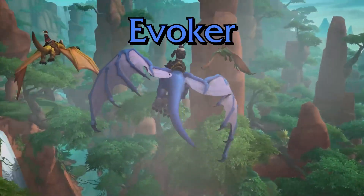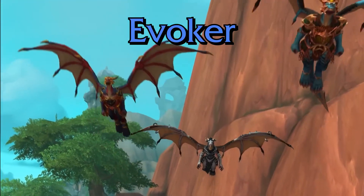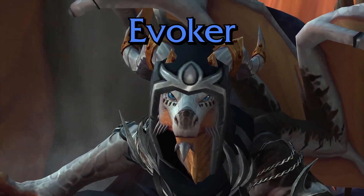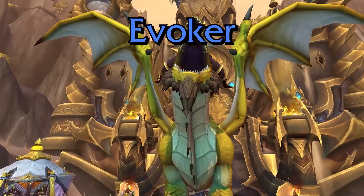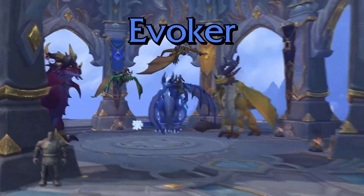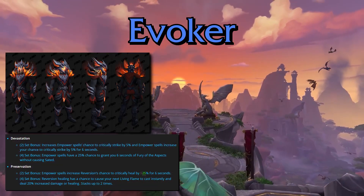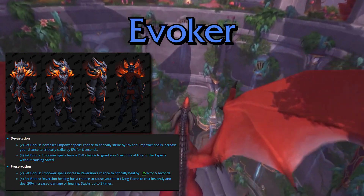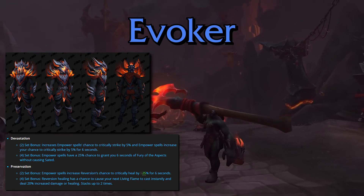And lastly, we have the Evoker. The Evoker is a new class arriving in Dragonflight, and Dracthyr Evokers begin at level 58 in their own starter zone, the Forbidden Reach. Evokers will have access to two specializations — Devastation and Preservation. Devastation is a ranged DPS spec focused on using attacks with the explosive power of the Red Dragonflight. Preservation Evokers use the powers of the Green Dragonflight to nurture their allies and utilize the Bronze Dragonflight's time magic to rewind wounds done or heal allies faster. The class overall looks incredibly fun and well thought out, but from testing it, it seems very highly skilled and difficult to use overall.